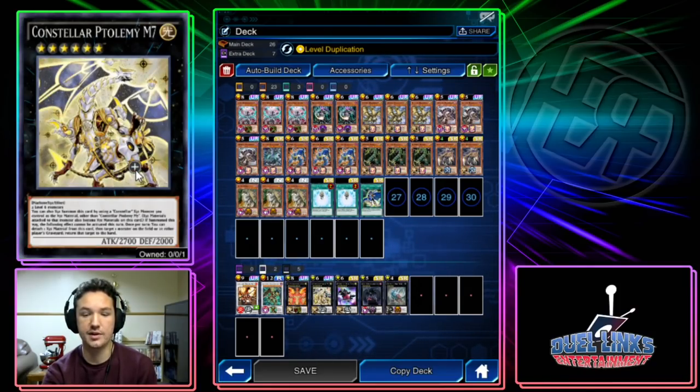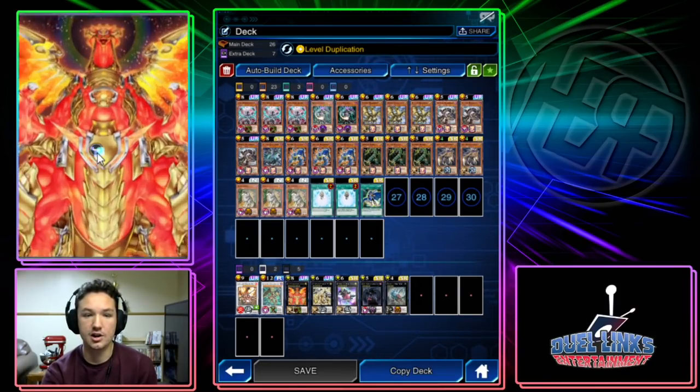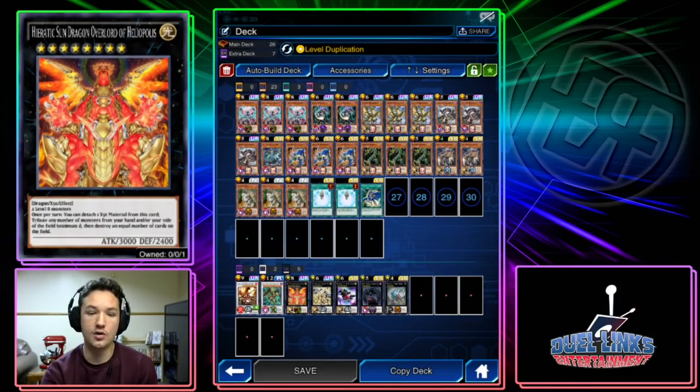Constellar Ptolemy M7 is a new card from the latest box. It's generic — two level 6s. You can detach material to target one monster your opponent controls and return it to the hand. Then there's Heretic Sun Dragon Overlord of Heliopolis — you can't say that five times fast.